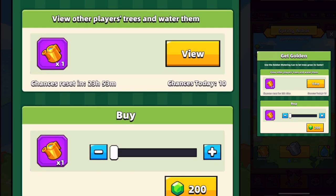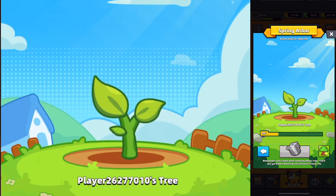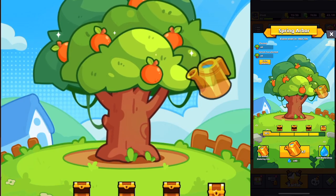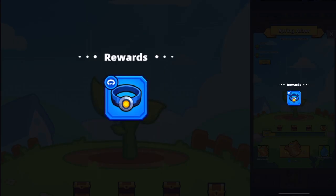Every day the game gives us 10 chances to water somebody else's tree, and don't worry — it won't waste any of your own water droplets. We're going to get 10 golden watering cans out of this, and if you do have the water droplets to go with it, this pretty much ensures you're going to be getting three trees planted every day. For seven days that's a guaranteed 21 trees.